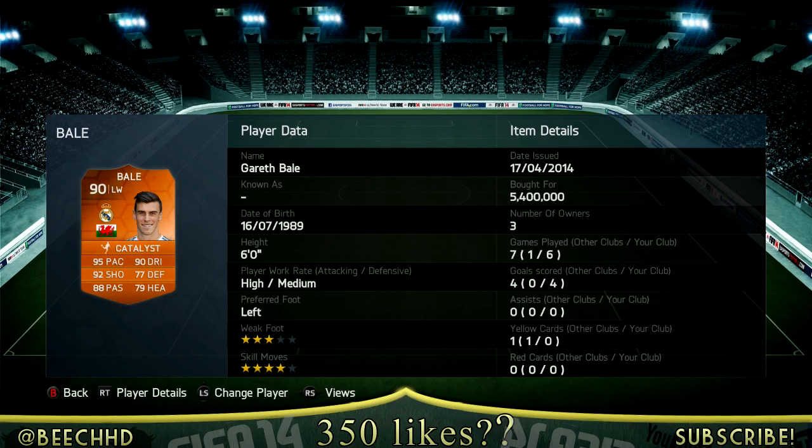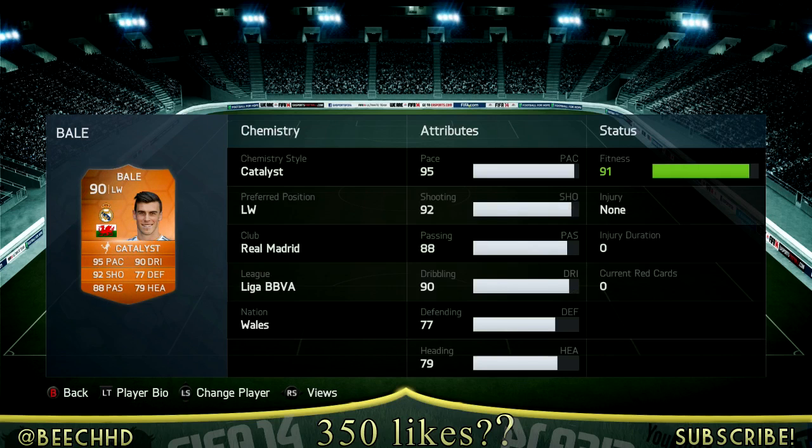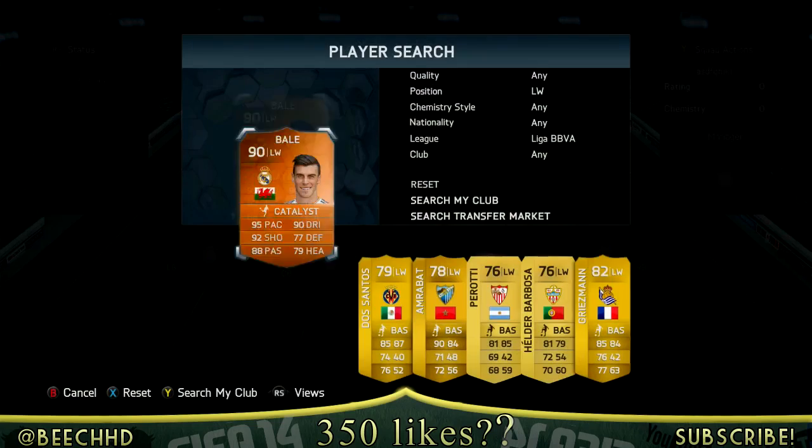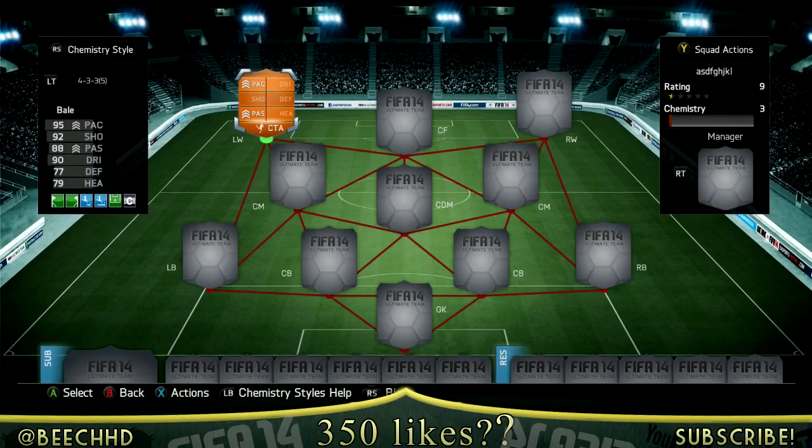Alex managed to score just 4 goals in 6 games — we'll get more into those stats as we go. On the other page it's just a little overview. He's mainly a left wing, left mid, left forward sided player. His other cards obviously include CAM. He does have 3-star skill moves, 4-star weak foot, high attacking work rate and medium defensive work rate.